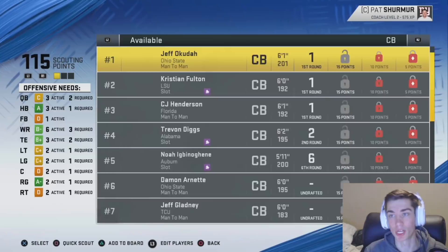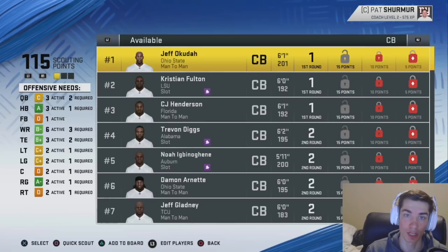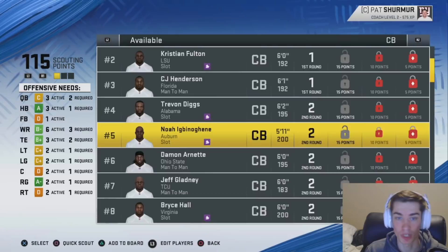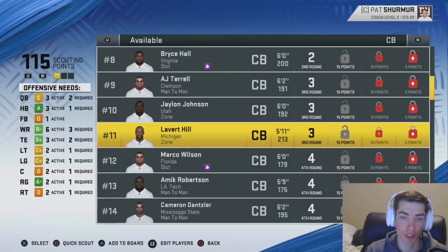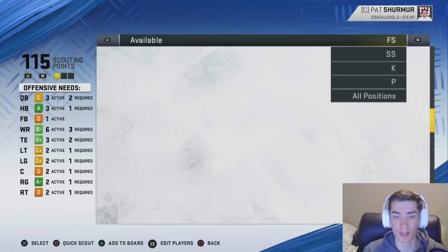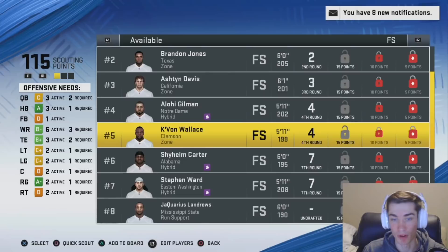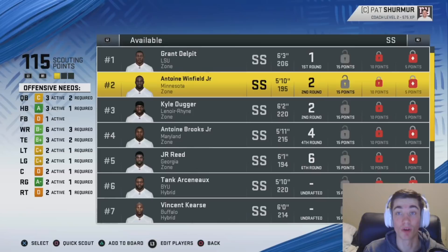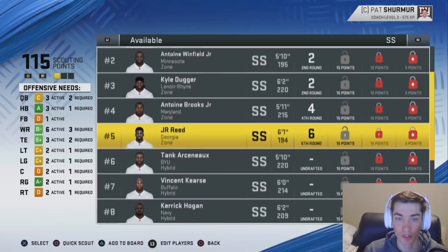I really wouldn't focus too much on the projected round — that changes and it's so tough to tell, especially with mid-round guys and guys that might sneak into the first round. Jeff Okuda has been changed from Jeffrey to Jeff. Cornerback ratings and rankings were changed. Damon Arnett was added, Noah Igbinoghene — tough name — Jeff Gladney was changed quite a bit, A.J. Terrell was added, Amik Robertson was added, Darnay Holmes was added, and Dane Jackson was moved in. At free safety, Xavier McKinney is quite good, Alohi Gilman was added out of Notre Dame, Kayvon Wallace was added. At strong safety, Antoine Winfield Jr. was brought in — son of legendary cornerback Antoine Winfield — Kyle Dugger out of Lenoir-Rhyne was moved to strong safety, and Antoine Brooks was added.